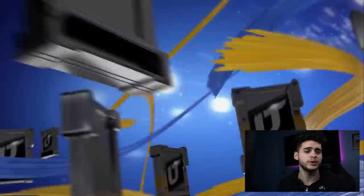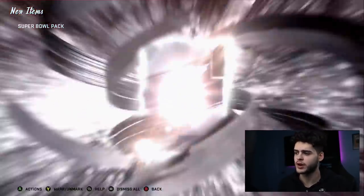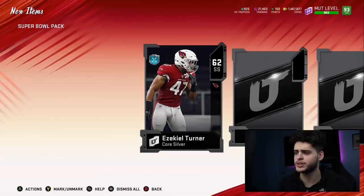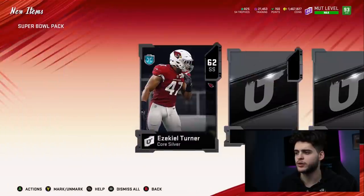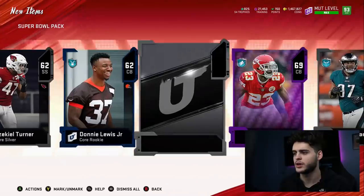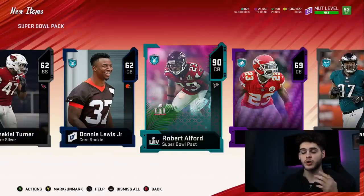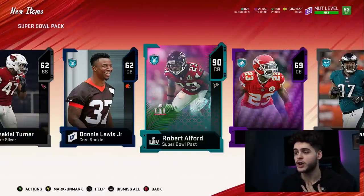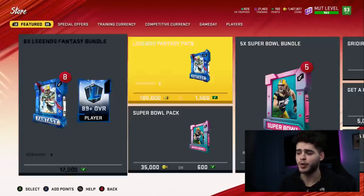I'm gonna open them one by one, evaluate what we lose versus what we get, and if it's worth it, keep going. We get a silver right here — Ezekiel Turner, 62. Moving on. We get a Super Bowl card and it is a 90 overall Robert Alford. We made like 20K right there. Solid pull right there.